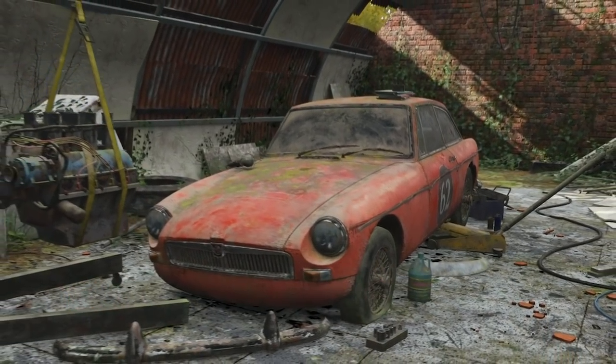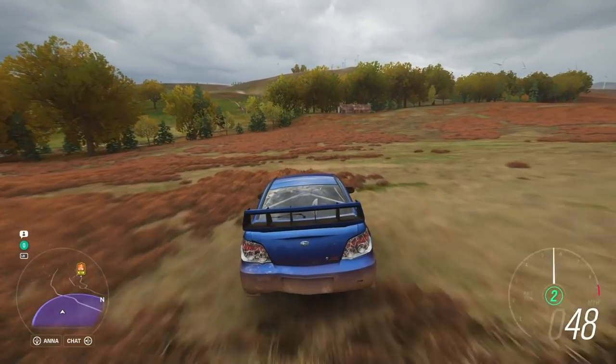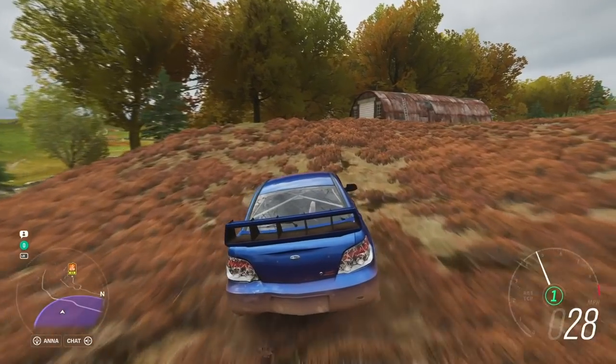The MG MGB GT. This barn hint will lead you to Astmore. You'll find it southwest of the barn icon and directly north of the first O in the Astmore map lettering. Look for the barn shaded by the treeline. Here you'll find a British-made classic that was last produced in 1980.